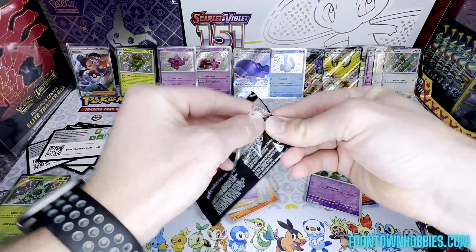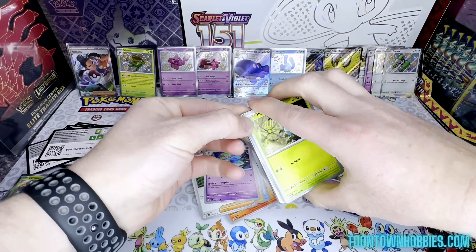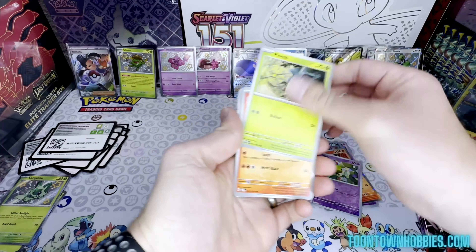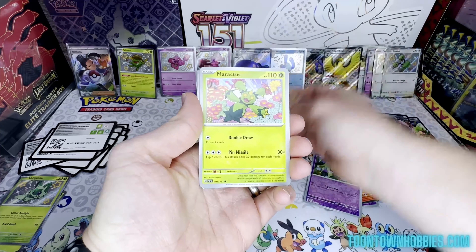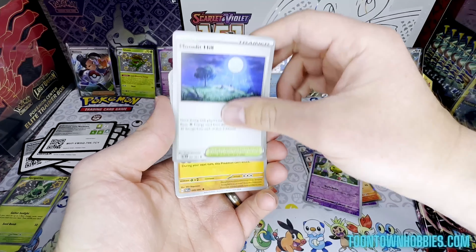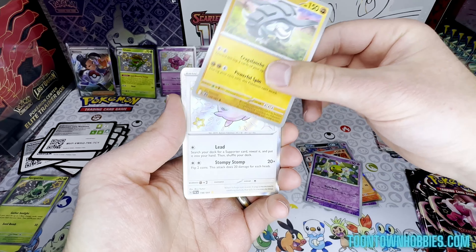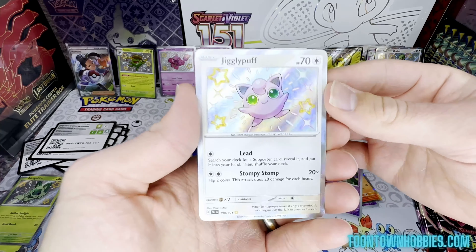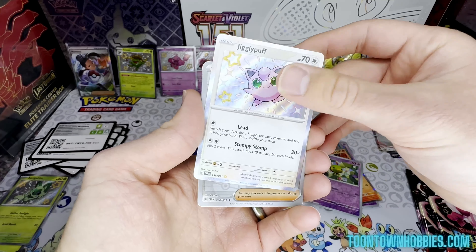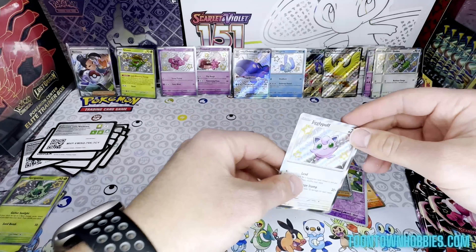Four packs left. Pack five: Pidgeot, Energy, Pineco, Nomal, Maractus, Paldean Student, Lanturn, Blue and Hale, Donfan — and I see something — Jigglypuff baby shiny! So cute. Another original 151. Got a Professor's Research too. Jigglypuff — very nice.